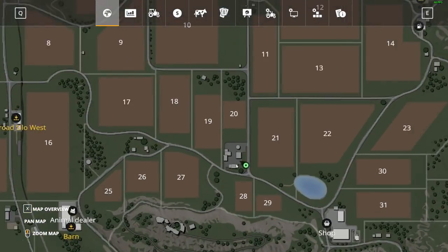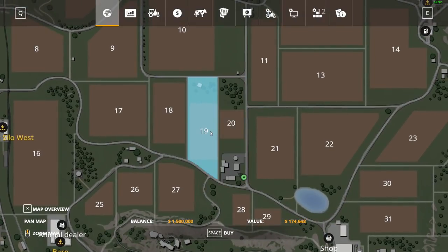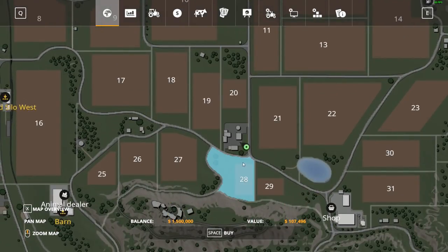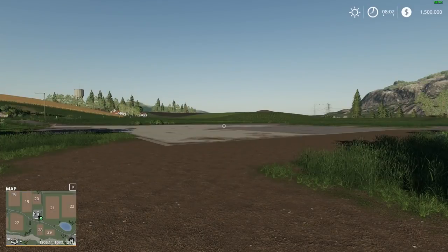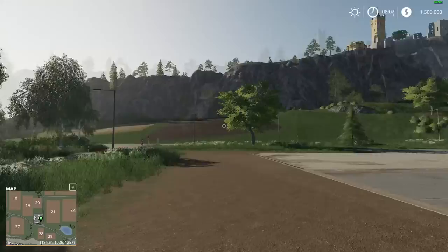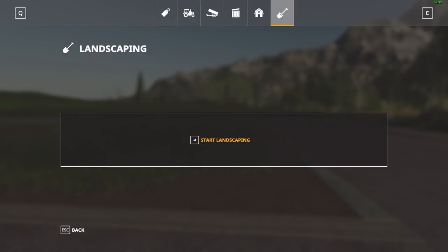This is kind of where your homestead is supposed to be. Do we buy that first? It's pretty cheap — that might be the play. Or buy across the road — let's go look at it first. Today is actually the day the update came out.